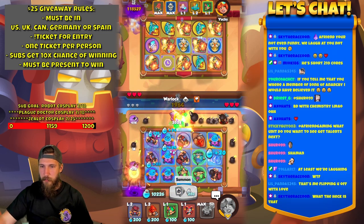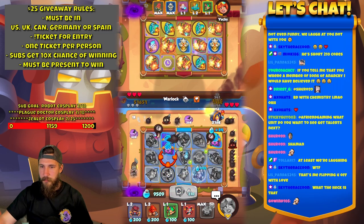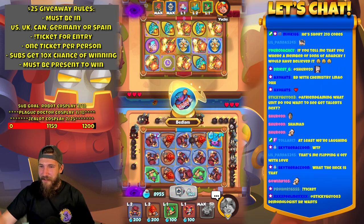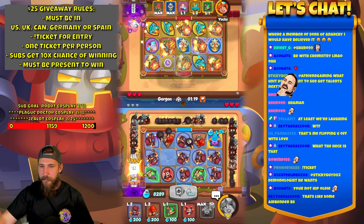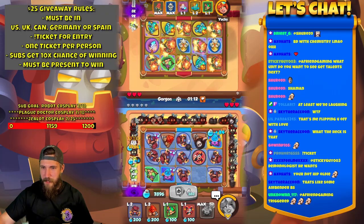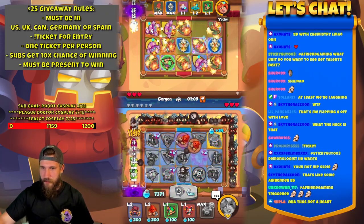I wasn't looking at my board and we might take a hit here. We need to figure this out real quick. I got a little scared. I grabbed the wrong thing. Alright, we're back. We're losing our mana though — we had a nice mana building board and now it's gone. That's okay — we'll just build damage, I guess.